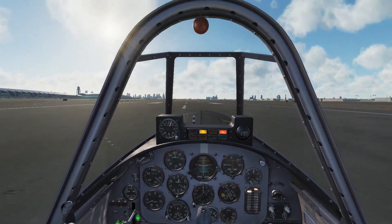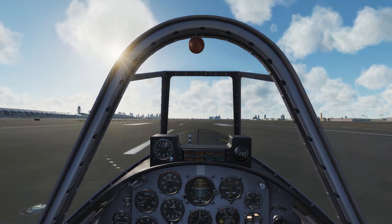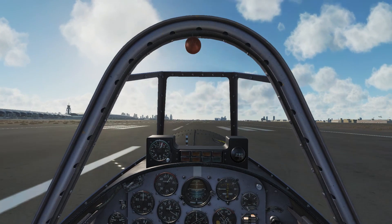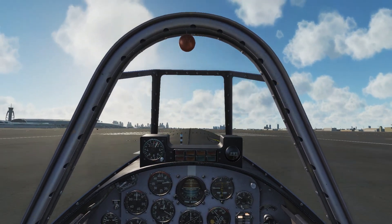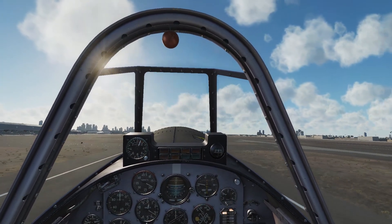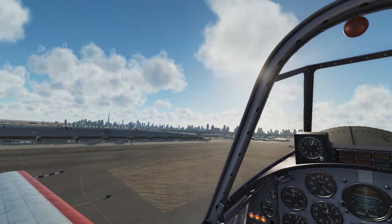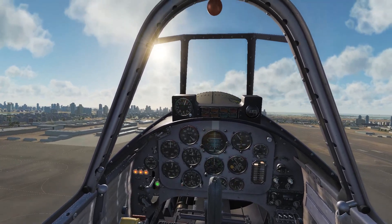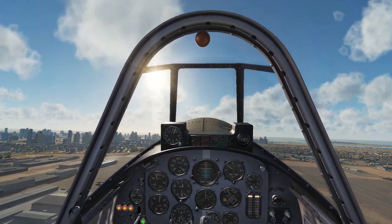Taking off — flaps up, prop RPM to full, and I'm just going to ease the throttle forward. Touch of brakes on the left to help even things out. This is a horribly sloppy technique — hence the need for a trainer. I took off in what might be the wrong direction, but who cares. Gear up. Set that to neutral. Dialing back throttle a little, relax RPM down to about 80 or so. We are on our way — heading to downtown.